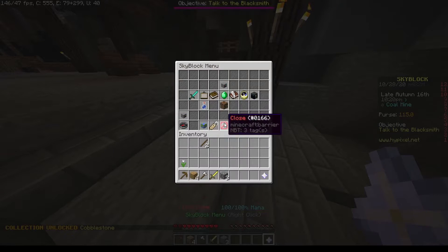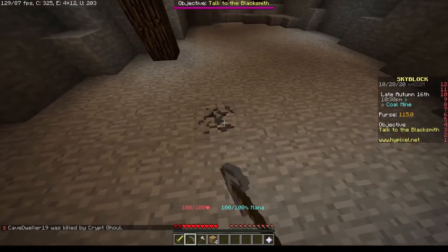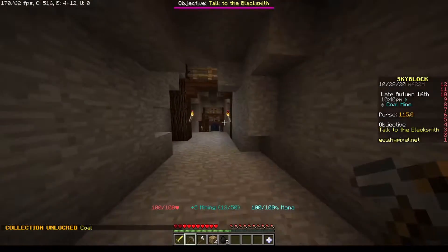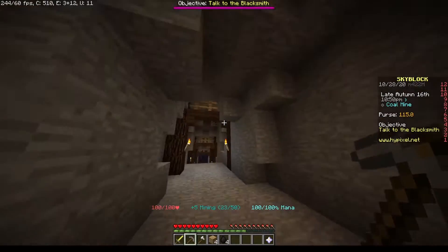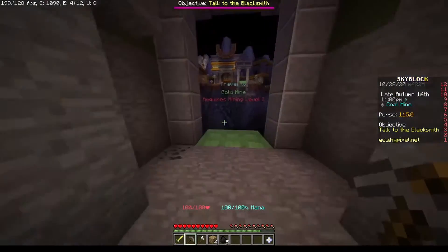I must continue into the mines. Can I open it? I can't — okay, that's interesting. Stone pickaxe acquired! I'll probably need some coal to smelt the iron, but the question is, is there actually iron in here? I need iron for shears to get the leaves. Oh wait, what is this place — gold mine?